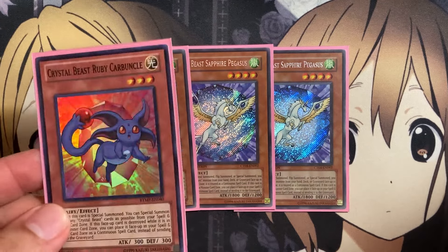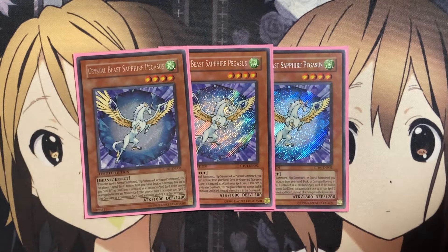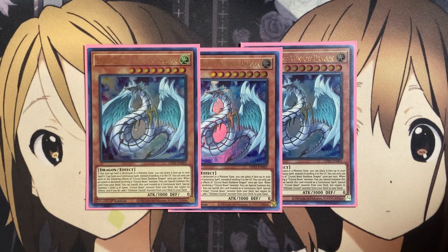So no matter how you summon out Sapphire Pegasus, you'll grant that extra resource for your Crystal Beast monster on the field. Depending on which one you want to summon out, it can act as either a different resource for your other spell and trap lineups or just more setup. The other three-of we run is Crystal Beast Rainbow Dragon — if this face-up card is destroyed, it has the same continuous spell place effect.